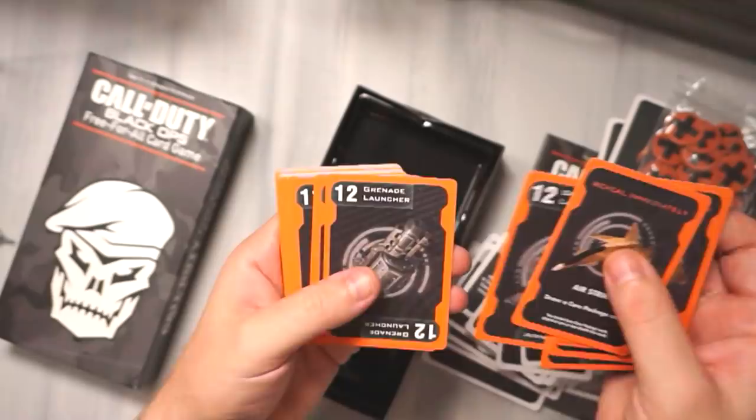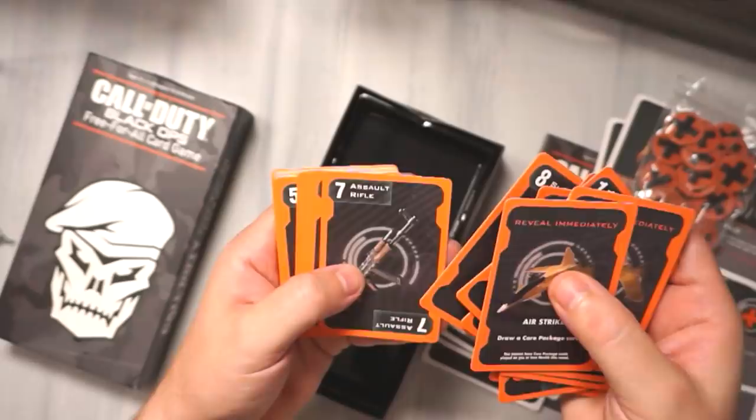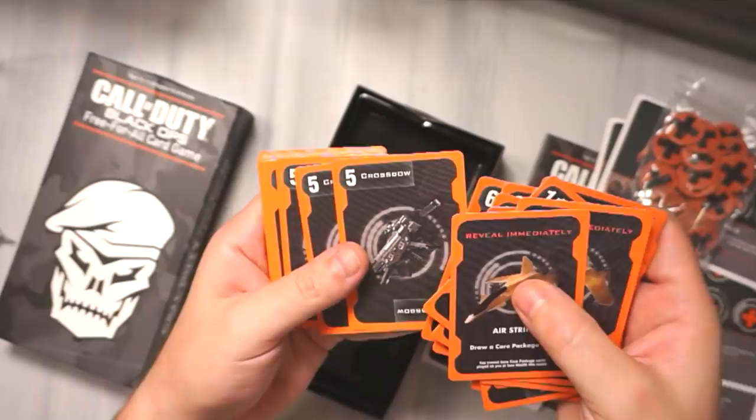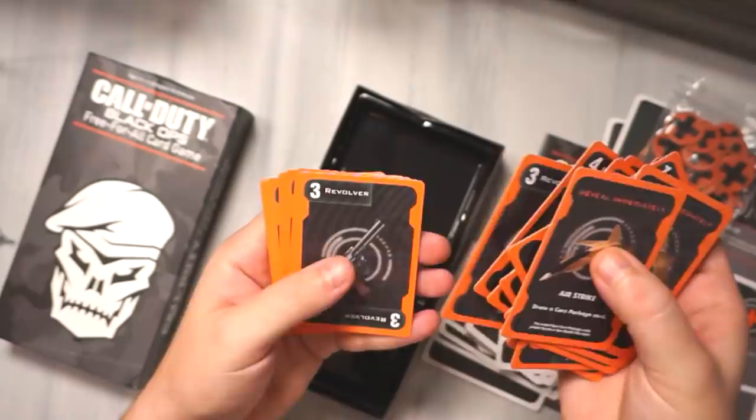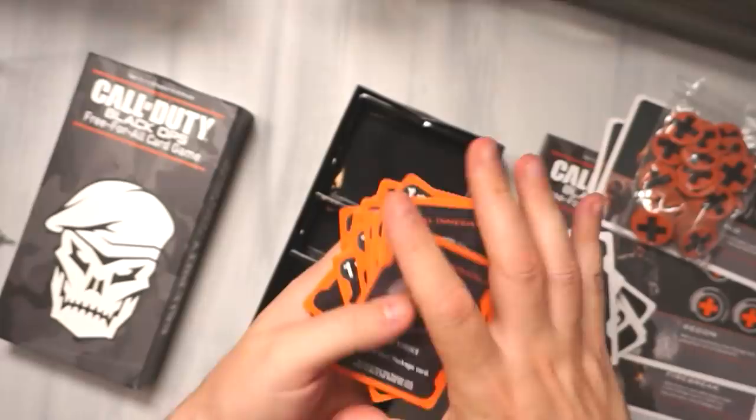Rocket Launcher, Light Machine Gun, Sniper — so they go with the weapon classes. Shotgun, Assault Rifle — there'll probably be an SMG in here as well. Yep. Pistols, maybe Crossbow. Pistols, Revolver, Combat Knife — melee. Those are your loadout cards for when you need a loadout.